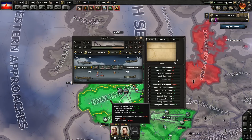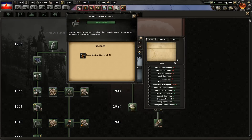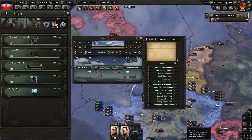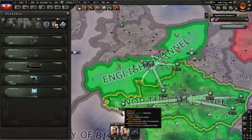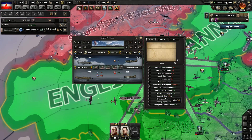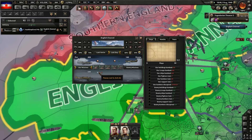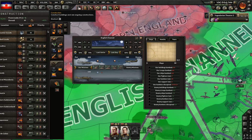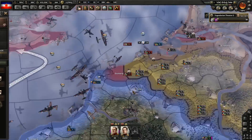It looks like we're doing a lot of damage here — oh no, we're not. A lot of our planes are getting intercepted. Planes lost to anti-air. We're losing a lot of manpower in air wars at the moment, which is a bit annoying.